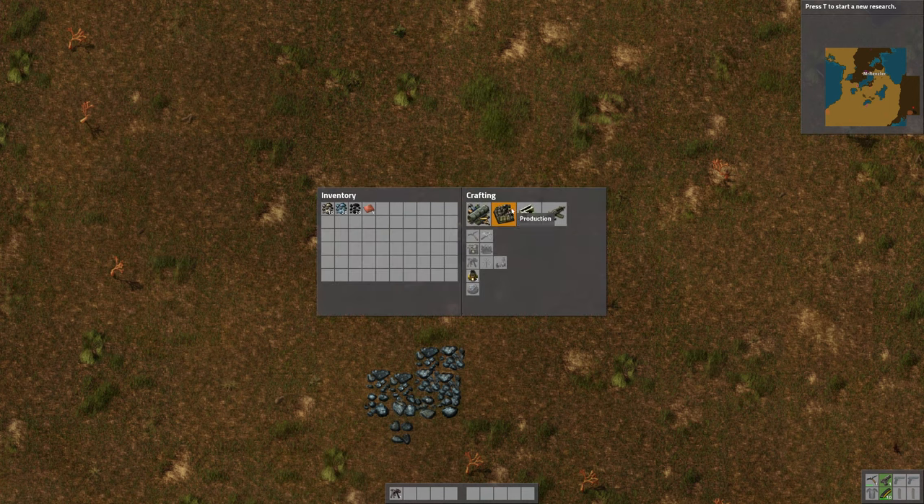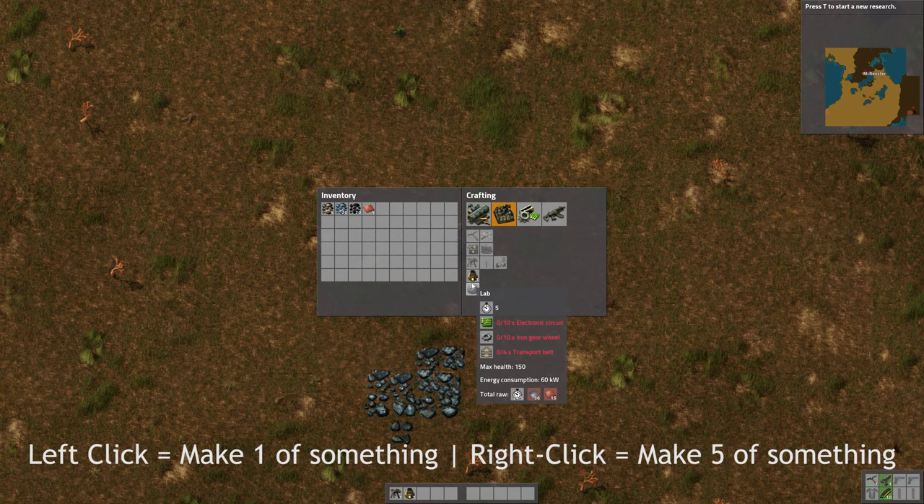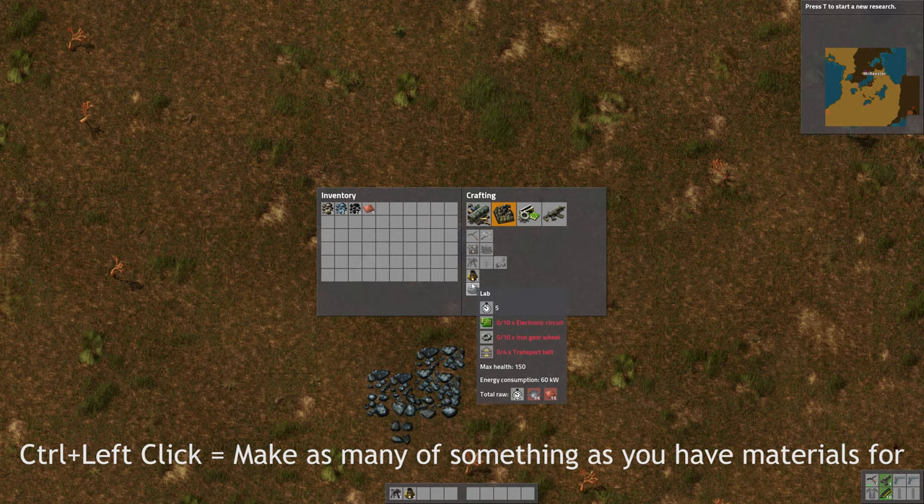We're on the Production tab under Crafting. We have a stone furnace — I'll just left click to make one. The number next to the item tells you how many you can create with your current materials. Left click makes one of something, right click makes five, and Control + Left Click makes as many as you possibly can — as many as you have materials for.